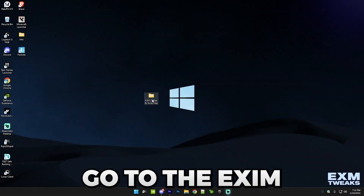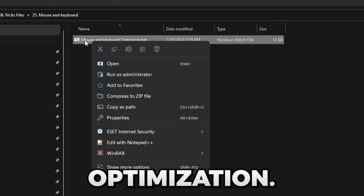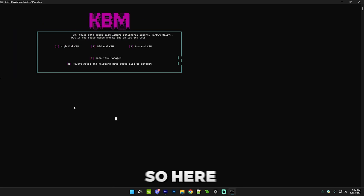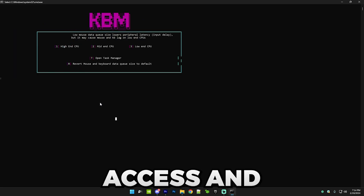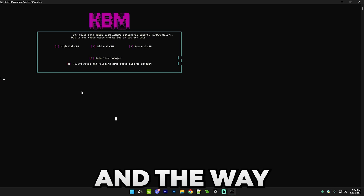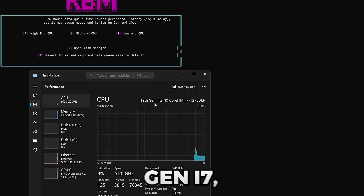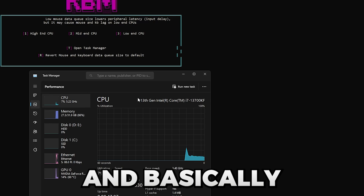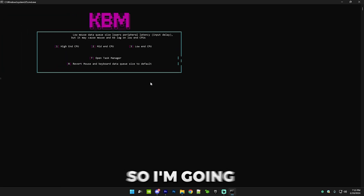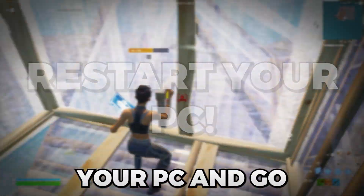The 25th tip is mouse and keyboard optimization. Go to the EXM folder and run 'Mouse and Keyboard Optimization' as admin. This disables toggle keys, sticky keys, mouse keys, and other background features. It will then ask you about your mouse and keyboard data queue size based on your CPU type. To find your CPU type, open Task Manager, go to Performance, then CPU. I have a 13th gen i7, which is high-end. Select whichever tier matches your CPU and you're done. Restart your PC and test it out in Fortnite.